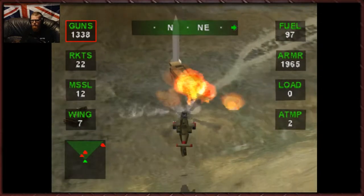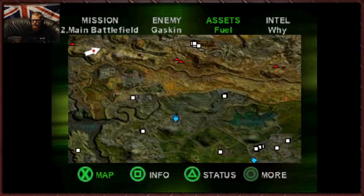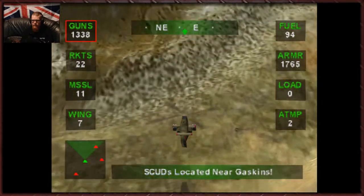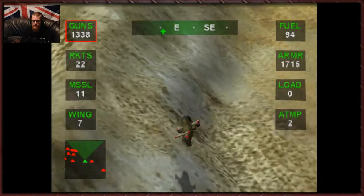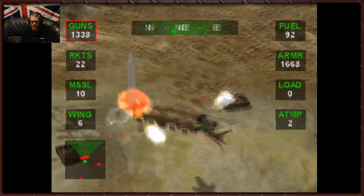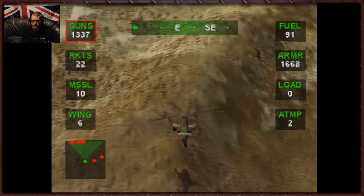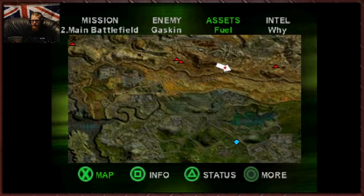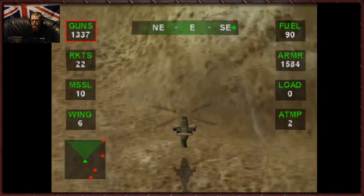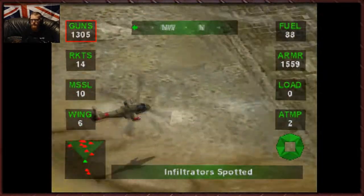Let's go hit the scud. Scud launch imminent — hit it before it frags our airfield. Good shooting commander, scud gone. Let's go hit the other one. There are also some enemy supply bases up here which we need to hit. If we hit them, I think it slows them down. Although I'm not sure exactly what destroying the bases does — the only thing I know is it's a good thing to do. They're gone. One last scud to frag. There he is. He's gone. Good stuff.